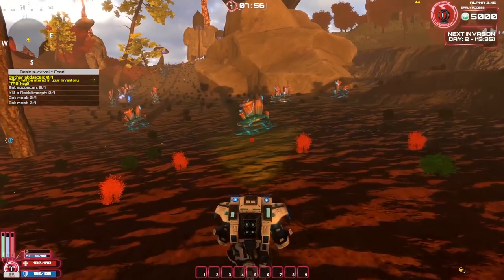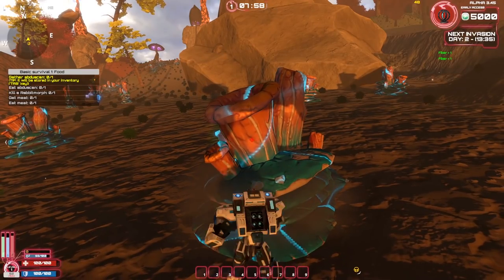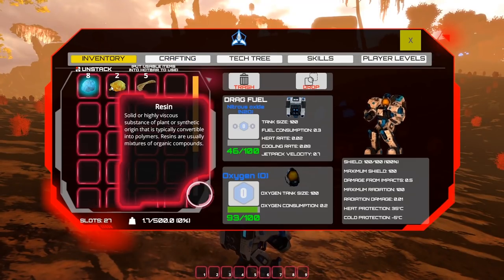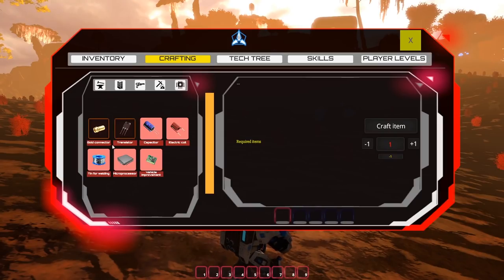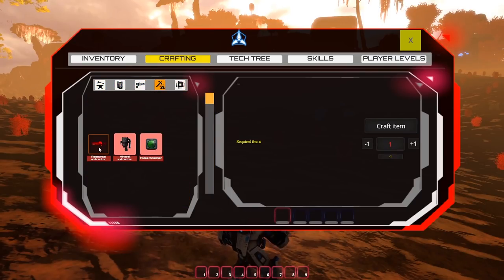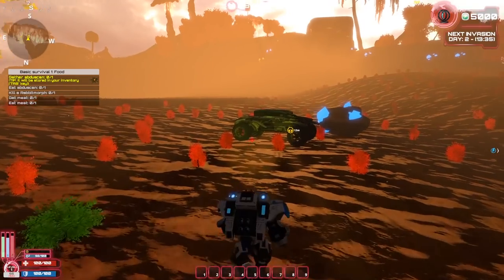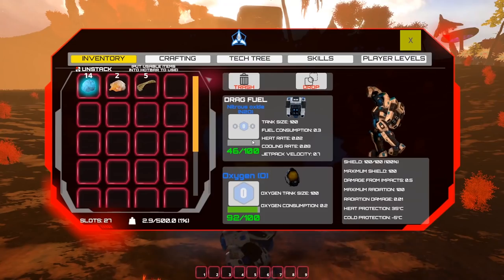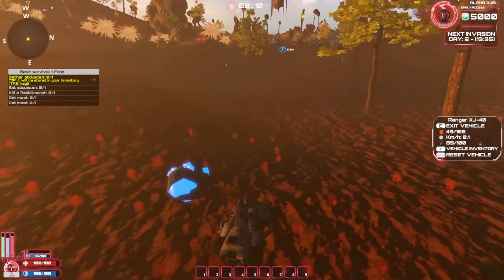We're actually gathering quartz by punching stuff — very Minecraft. We can gather resin and fiber from plants. Looking at the crafting menu: quartz, resin, fiber are available. A resource extractor costs 35 iron, 10 quartz, and 10 copper. If we get more quartz we'll be able to make that, which would let us quickly extract copper and iron from the ground. We're at 14 quartz — that's enough for now.